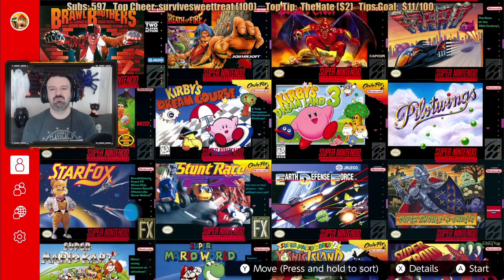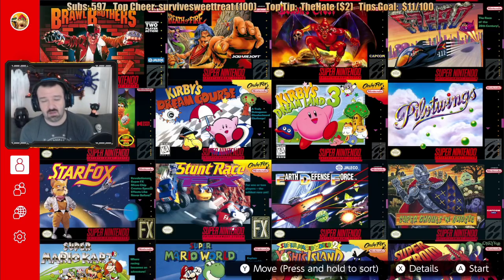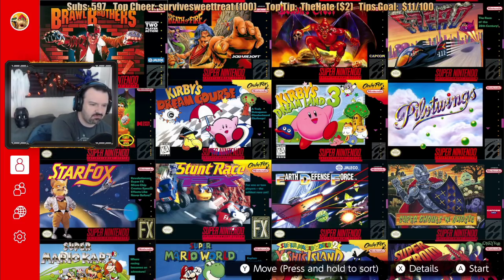They give out free games because you're part of the program. But unlike those programs where every month there's a new release, with Nintendo it's been a lot different. Earlier this year they had an NES app where they released a bunch of old school Nintendo games along with the online service. I never played any of those — most people weren't very interested, I guess. I'm not against going back and checking those out at a future date, but we never really got around to it.